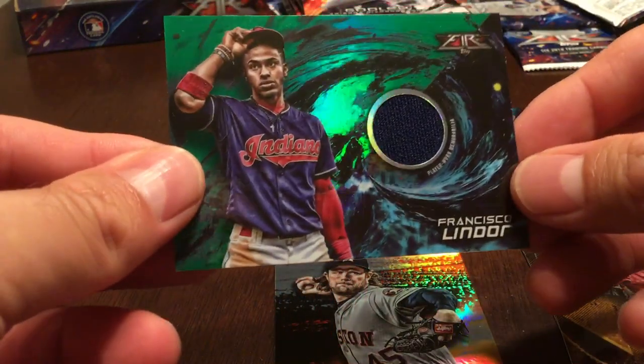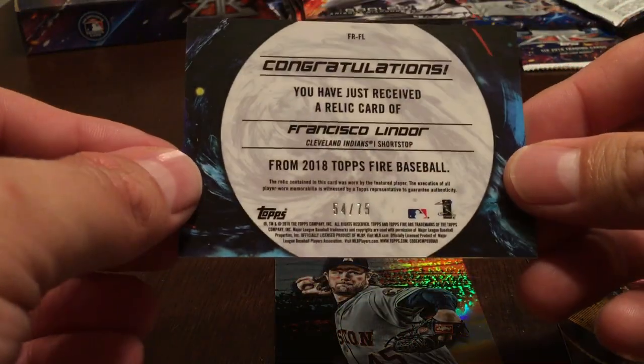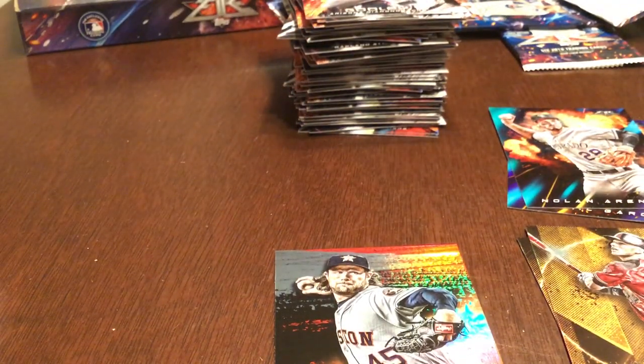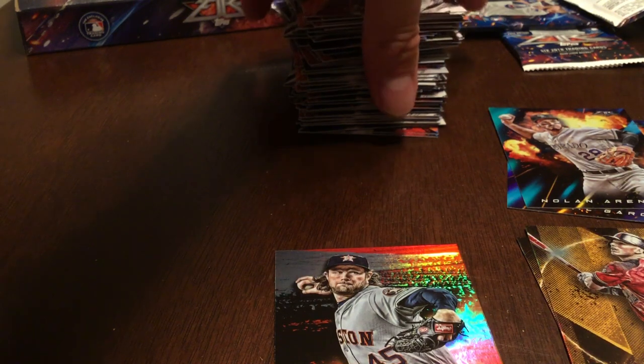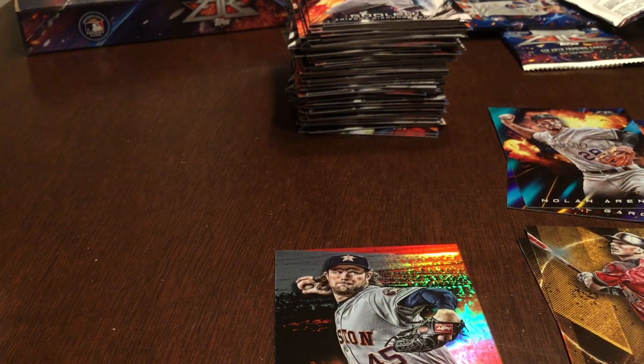The hits: a green parallel Francisco Lindor relic numbered 54 of 75, and our autograph was Matt Olson. Overall, I'm pretty happy — I got a lot more color in my box than I've seen some others get, some nice inserts, and some nice rookies from the year. Overall, very pleased with this box. Seeing them in person, I actually like these cards a lot more than I expected to. The base are okay, but the insert sets are pretty spectacular with the refractors on some of those. I would encourage people to get this if they like this sort of bright design. Hope everyone comes back for another video sometime soon. Thanks everyone, have a good night!